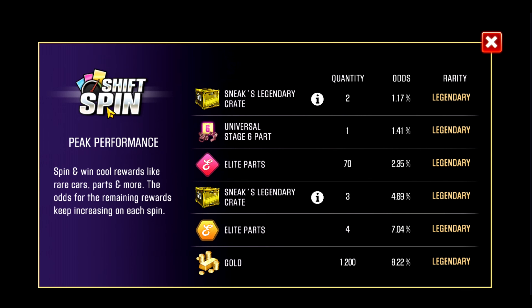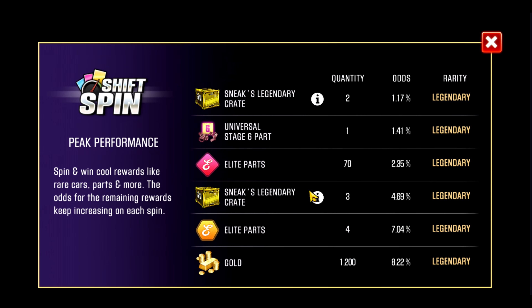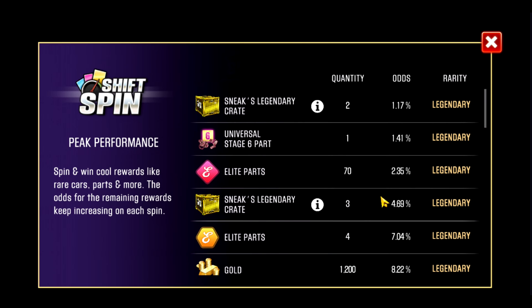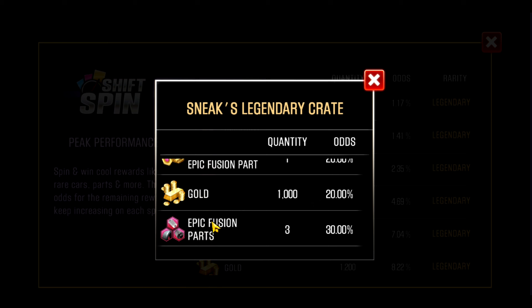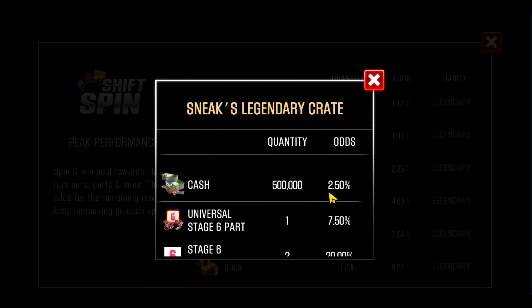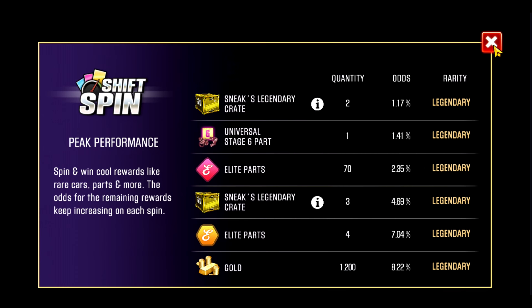Your actual chance is based on: one, finishing the event gives you a universal stage six, but the rest are buried in these crates. It's only a 10% chance on one crate, a 7.5% chance on the other crate, and 3.33% on another one. So even if you pull through everything and get very lucky, you may not get what you want. What I don't like is that the 30% chance for this sneak legendary crate is simply three random epic fusion parts — useless, generally not for cars you want. 20% gives two random stage sixes — again useless. Your chance of getting a universal stage six is very low, and there's a 2% chance you get nothing more than 500,000 cash. This is trading gold keys for a crate that doesn't give you much.